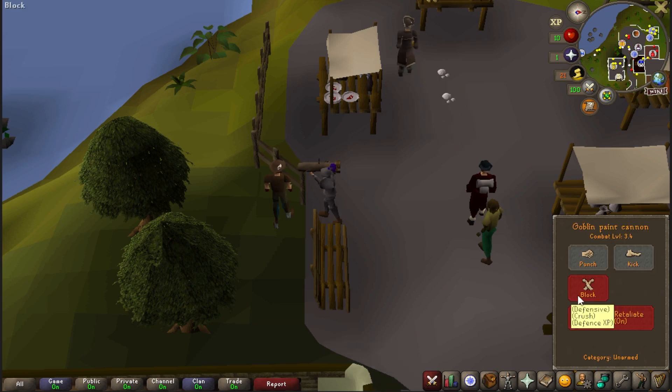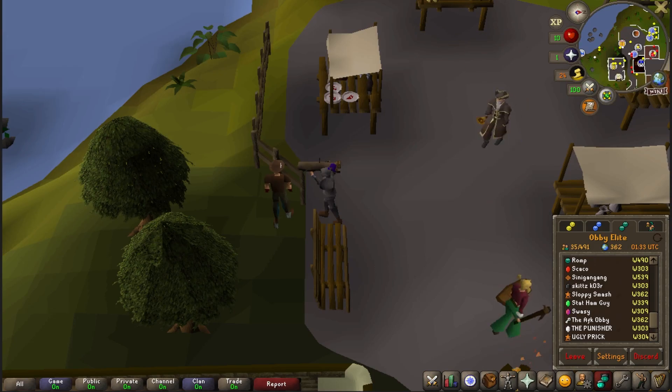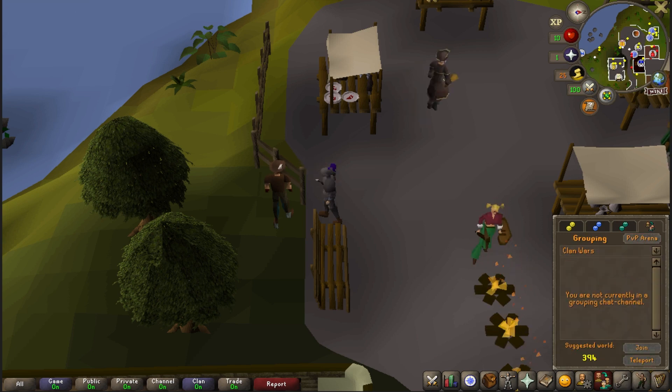Go to your combat options, make sure that it is on block and your auto retaliate is on. Then you're going to want to head over to the Edgeville Monastery. A decently quick way there is to go to the grouping tab, go down to clan wars, and teleport to clan wars.